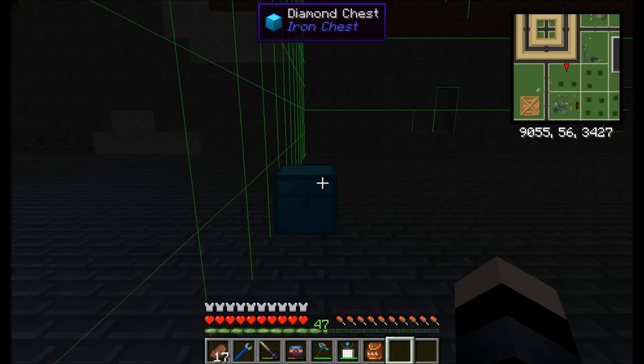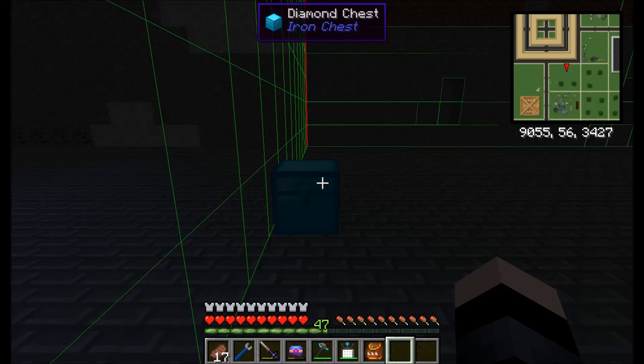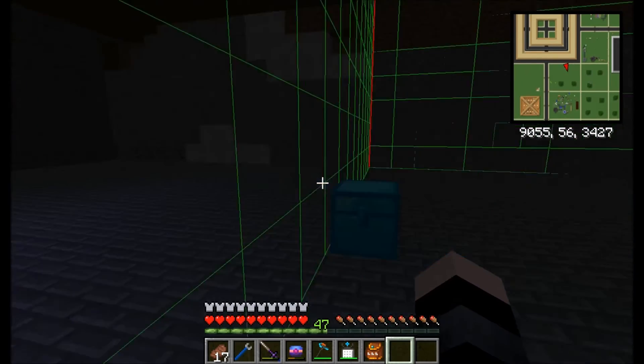Hello and welcome. Today I'm going to be doing a tutorial on salination towers from Mekanism. They are used to make brine for the four and five times ore processing, and we're going to be setting one of those up today.